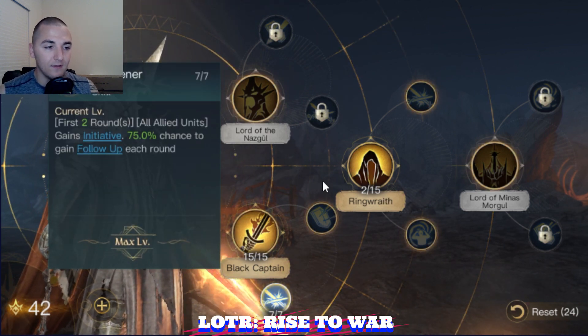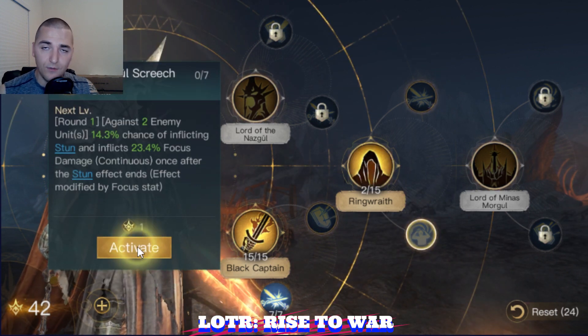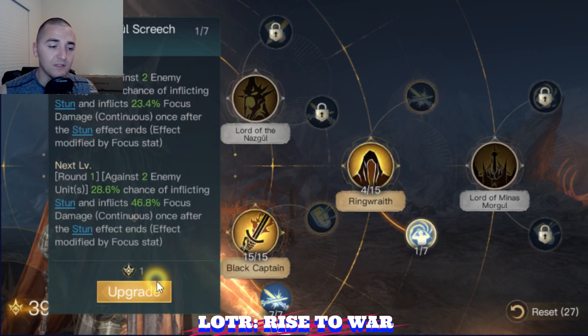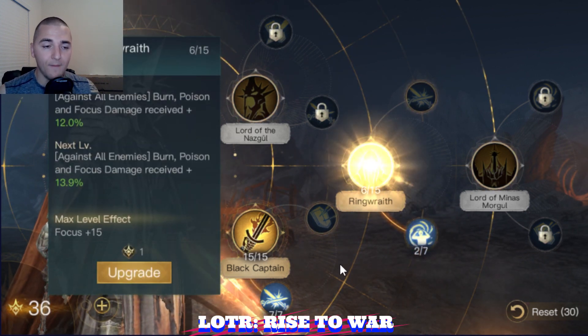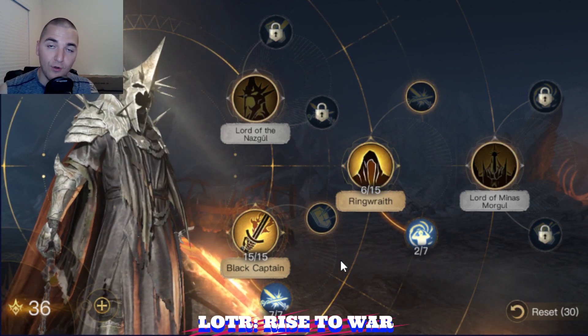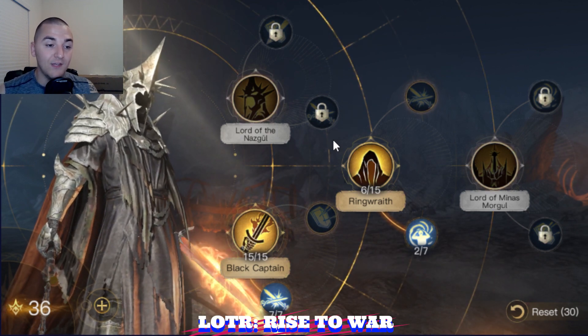Convener is a double strike and initiative. After that, you're going to be going down into the Ringwraith tree, maximizing Ringwraith. In this video we're talking about the first 30 points — this is what my Witch King is going to look like with his first 30 points into his build. In his level 15 to 20 range, his skill set is going to look like this.